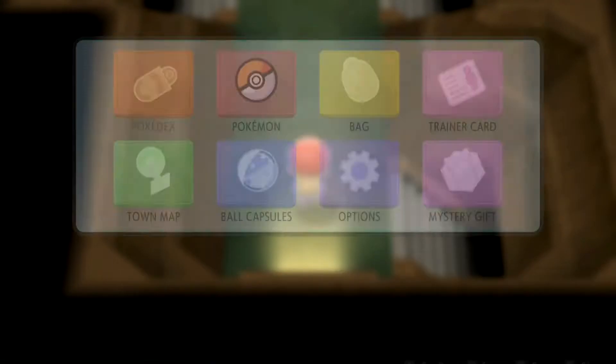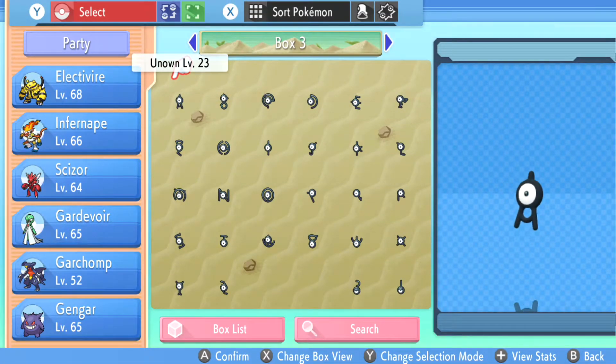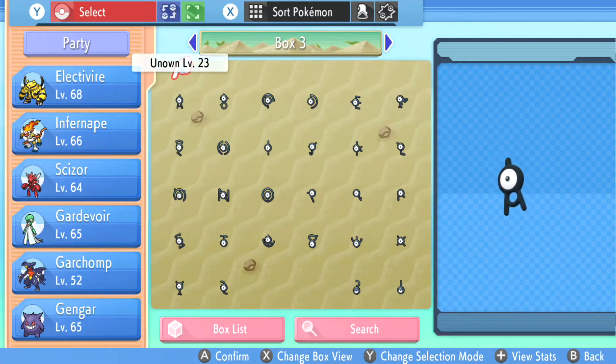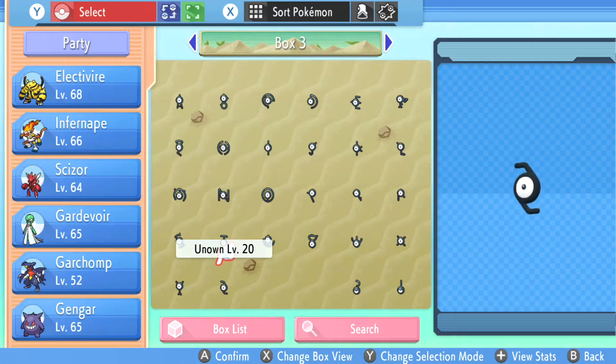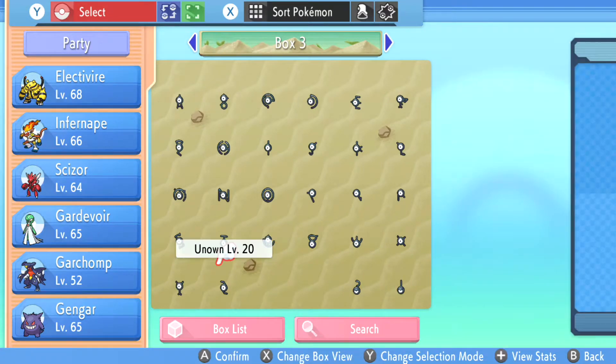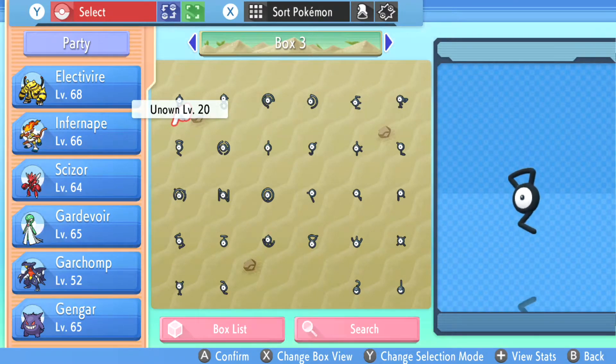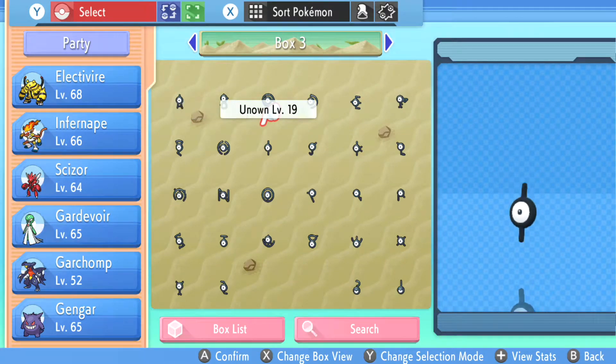If you just want one Unown, just run around in here and eventually you'll find one. What I've done is ordered all of the Unown here in alphabetical order — A through Z — to make it easier to keep track of which ones you have. Some of them are in specific places, and some of them are RNG-based. We'll do the specific ones first, as they spell the word 'FRIEND' — F-R-I-E-N-D.